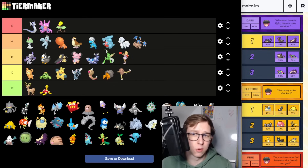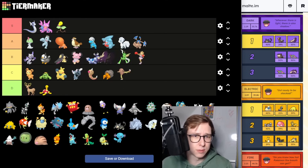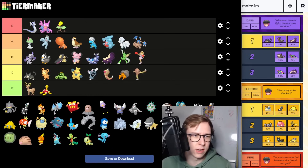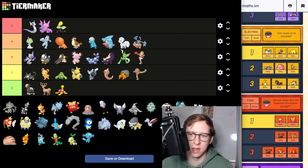For the Dark type Grunt, the options are kind of underwhelming. We have Stunky from the Dark type — I'm going to put it B tier, similar to Skuruppi, I feel like it's kind of fair. Then Rattata — the Alolan variant is going to be C tier. You can purify it and it's actually a very decent Pokemon purified. Then Houndour I'm going to put into D tier — I don't really see this Pokemon ever having play.